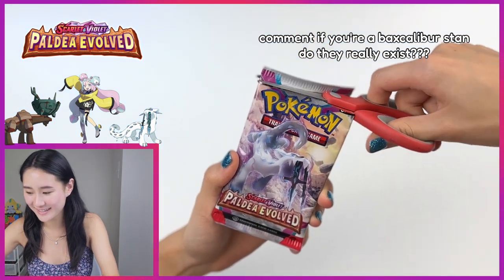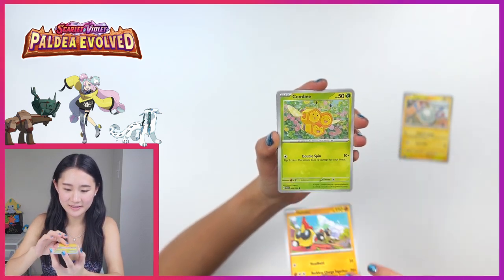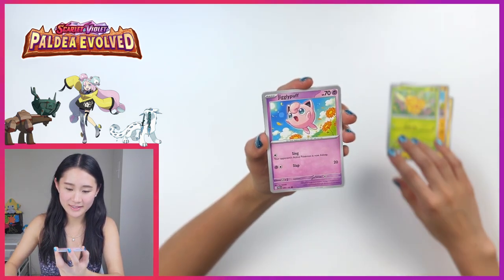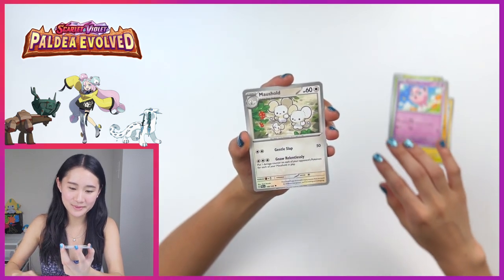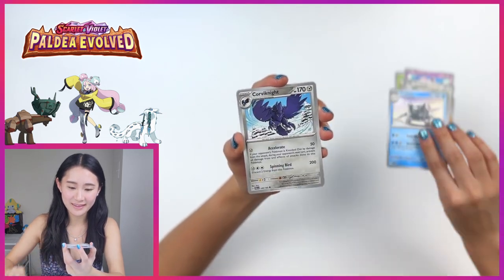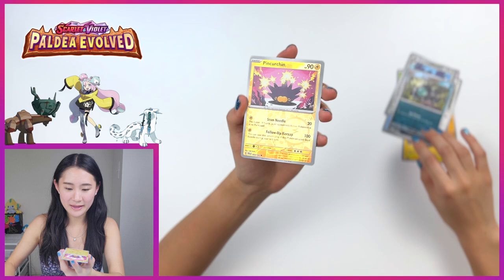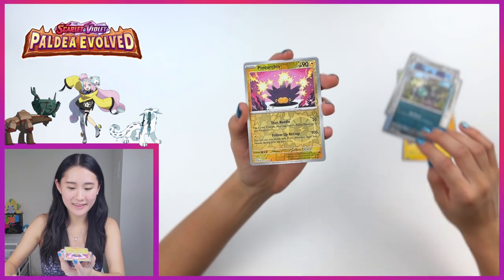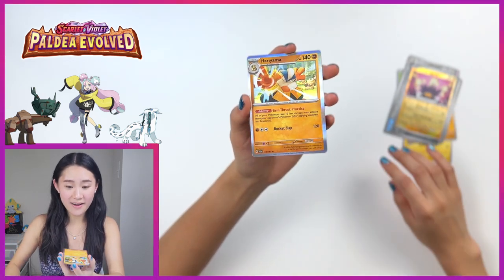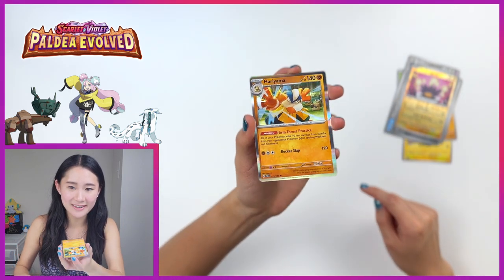Starting off with Magnemite. Phalanx. Kombi. Jigglypuff. Mousehold again. Satitan — very stern looking in this picture. Corviknight. Schrudel, reverse holo. Concursion, reverse holo. And last card, Hariyama — I like the little holo effect they have on the hand there, that's pretty nice.